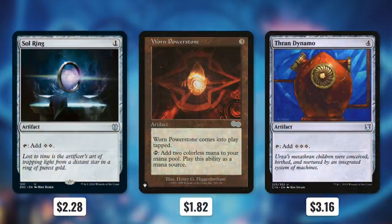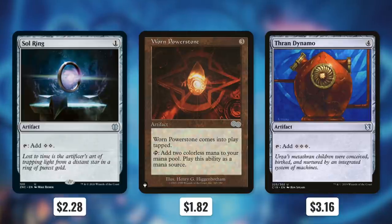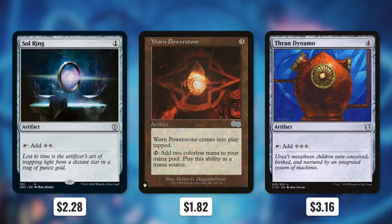First up, let's upgrade some of the mana rocks with Sol Ring, Worn Powerstone, and Thran Dynamo. These mana rocks are incredibly efficient, and the fact that they don't tap for a color really isn't that big of a deal for a monocolor deck. Typically my rule of thumb is that you want a mana rock that taps for at least half the mana that you put into it, and each of these do even better than that.